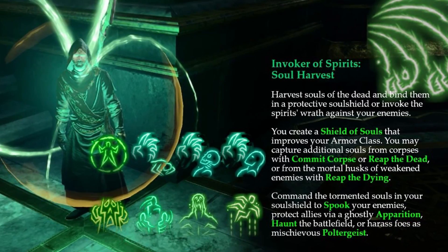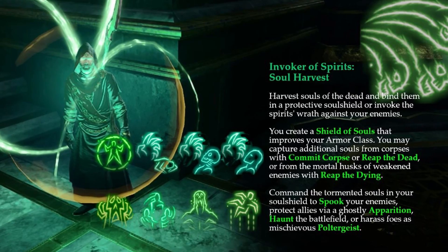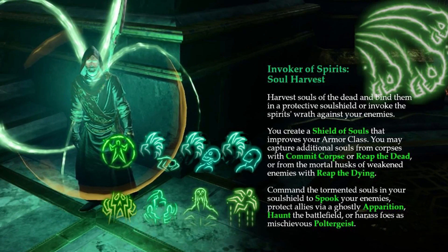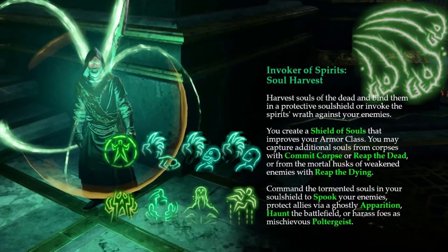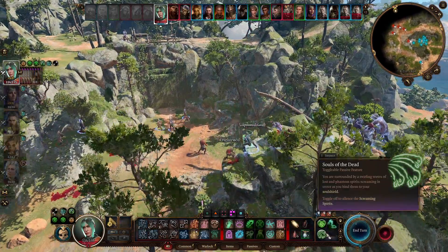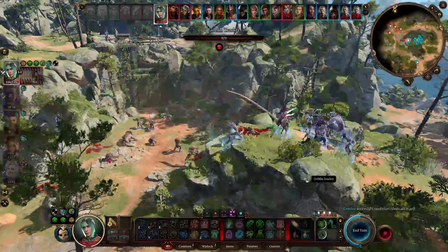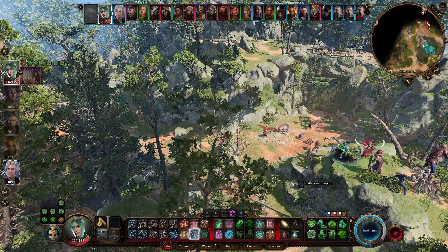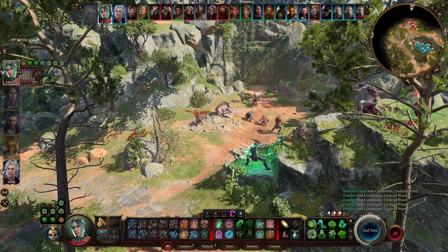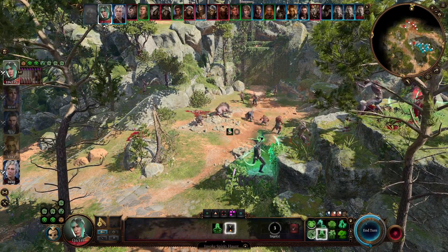With Invoker of Spirits Soul Harvest, you harvest the souls of the dead and bind them into a protective soul shield to invoke the spirits' wrath against your enemies, improving your armor class. You may capture additional souls from corpses with Commit Corpse or Reap the Dead, or from weakened enemies with Reap the Dying. You can command those souls to spook enemies, protect allies via ghostly apparition, haunt the battlefield, or harass foes as mischievous poltergeists. Haunt converts your spirits into shadow wraiths for 10 turns, granting shadow teleportation and darkness cloak, letting them hide and pop up anywhere. Poltergeist summons spirits to move and manipulate the world around you, sometimes pushing enemies prone and leaving them more vulnerable.